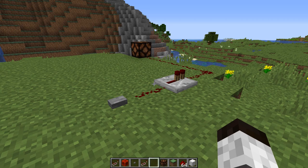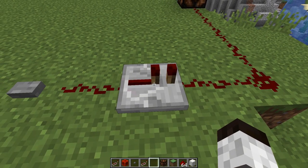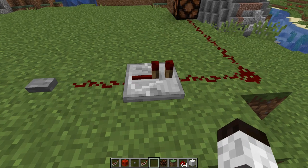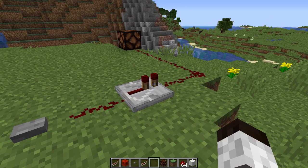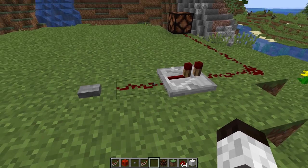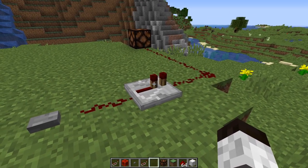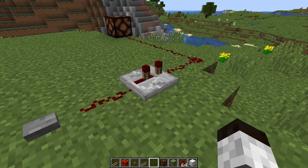The next thing that's very useful about the repeater is the fact that it has an ability to delay. You can see there are two torches here on this repeater. If I right-click on this, you can see one moves to the side. Here's the closest — that's one, two, three, four positions. What this repeater does under the covers is it puts a delay in from when it receives a signal to when it fires it. On the lowest position, it's two game ticks; and four, six, eight game ticks for each subsequent position.